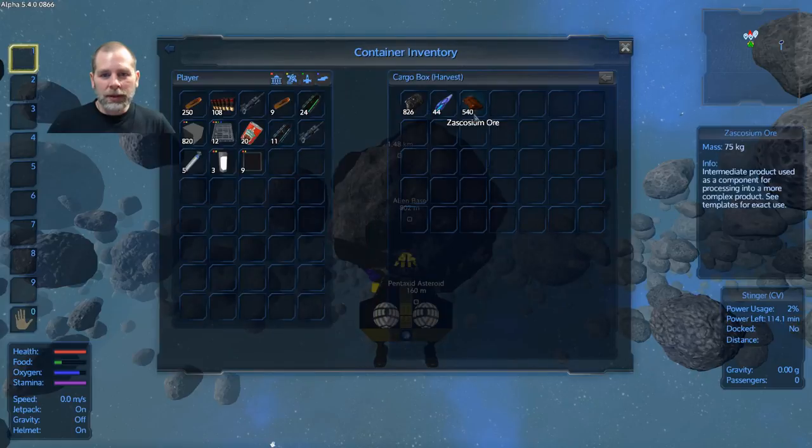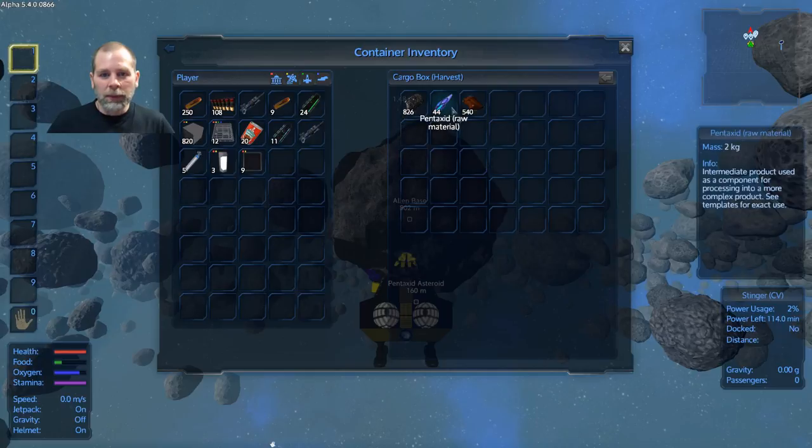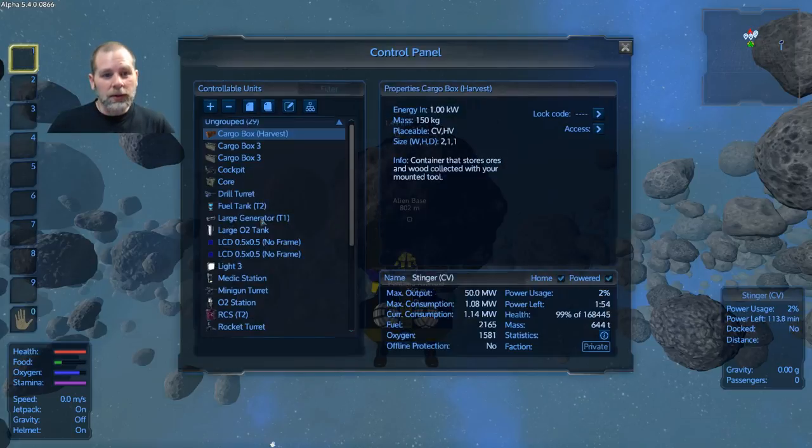Here's the cargo box — here's what we have. Our Zascosium: we have 540, which should be a lifetime supply for the rest of this game. Then I should probably grab like a couple hundred at least of Pentaxid. So we're going to try to do that.